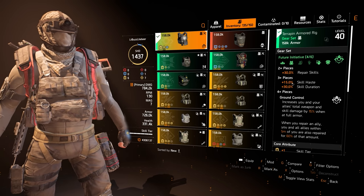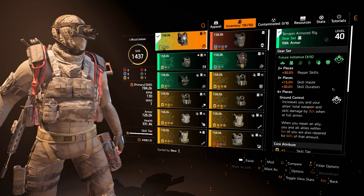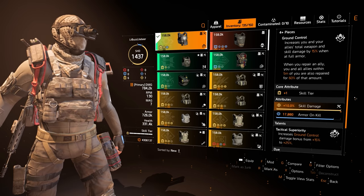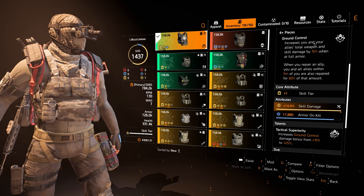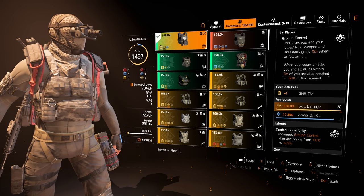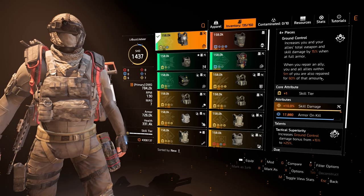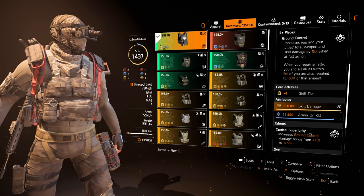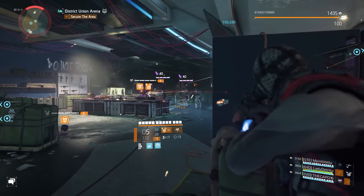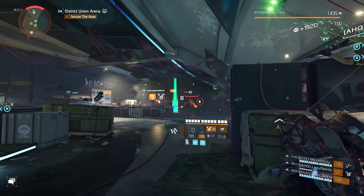Here's the basic idea behind the build and the reasoning for using Future Initiative. The two-piece bonus grants plus 30% repair skills, while three pieces adds plus 15% skill haste and plus 30% skill duration. All three of these bonuses provide utility, but it's the four-piece bonus that makes it truly shine as we unlock the Ground Control talent, which increases you and your allies' total weapon and skill damage by plus 15% when at full armor. When you repair an ally, you and all allies within 5 meters are also repaired for 60% of that amount. The body armor talent boosts that plus 15% up to plus 25% skill and weapon damage as long as I can stay at full armor. That's why I'm going with several armor on kill mods, and I even rolled one skill damage attribute to armor regen for a little extra cushion.